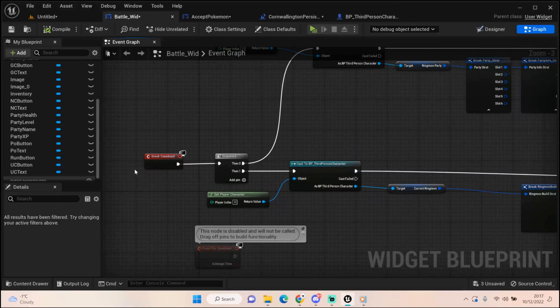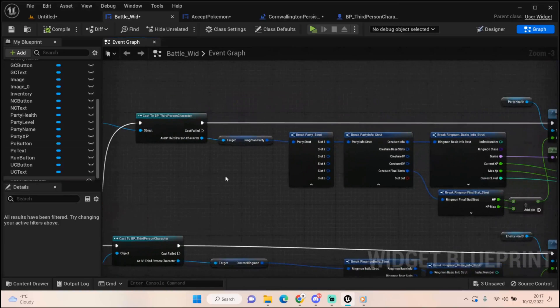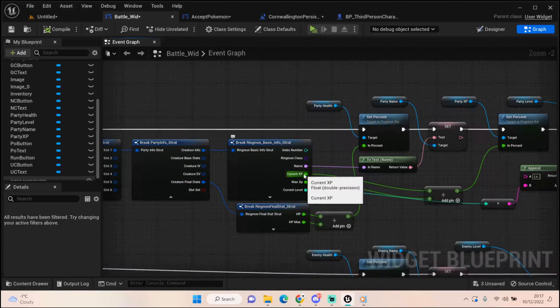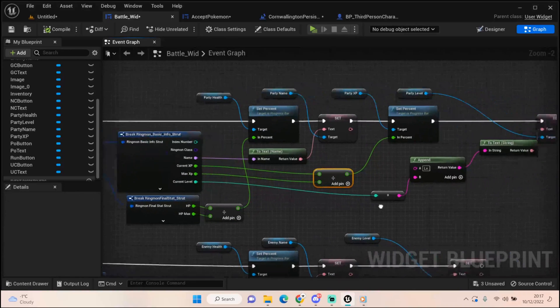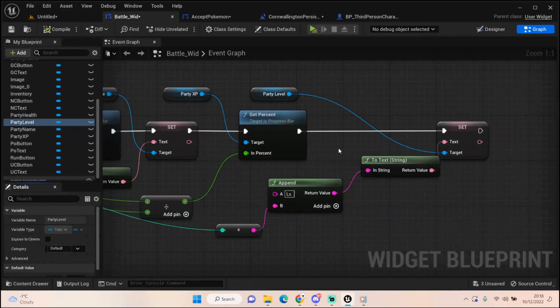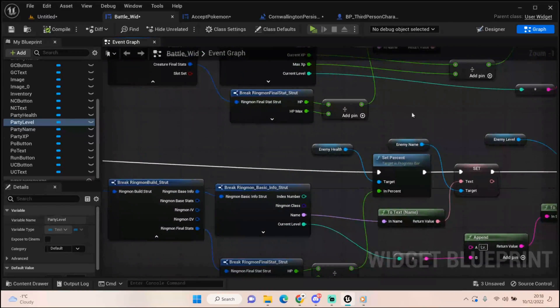On Event Construct, the first thing it does is load in our party - we cast to the third person character, get our ringmon party, break it down, and get the specific information to show on screen: the name, XP, current XP divided by max XP to set the percentage bar, and current level. For the level I've got an Append node with 'Level.' so it automatically prefixes that text, meaning I don't need an extra text box for it - really helpful.